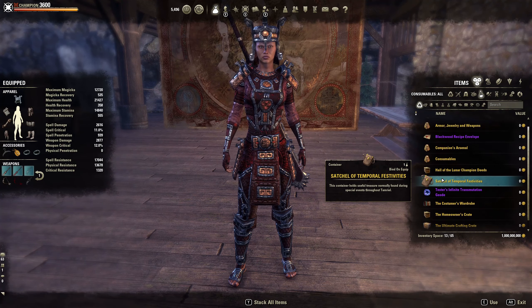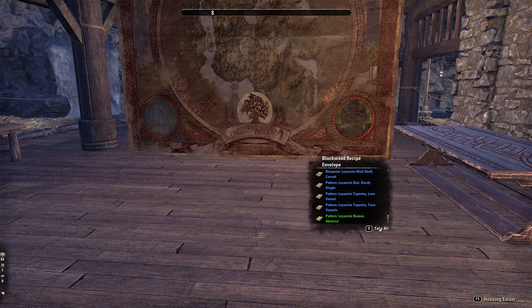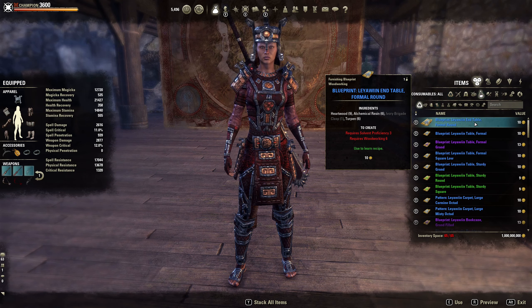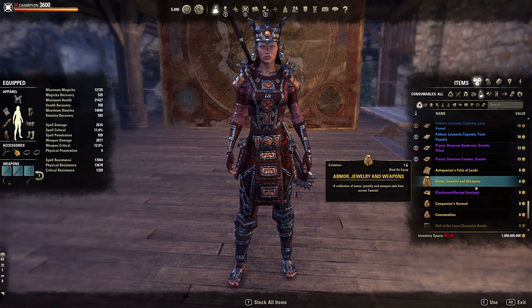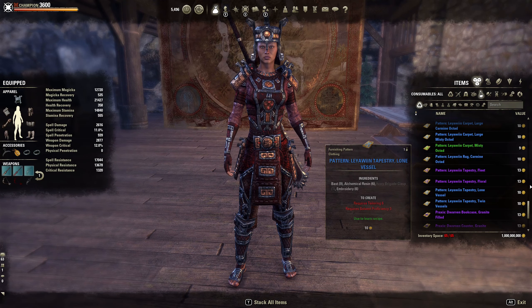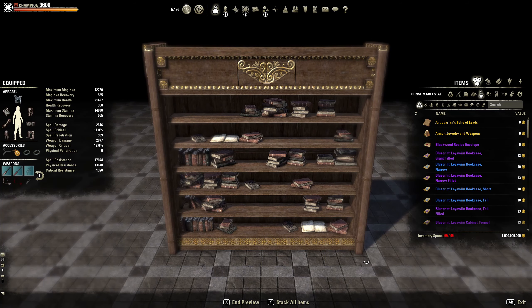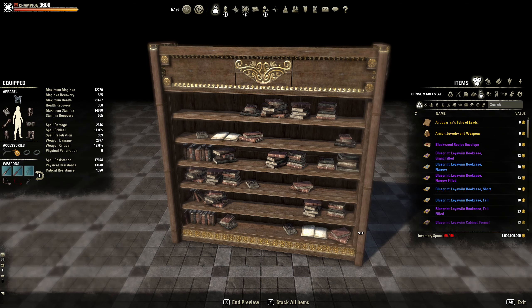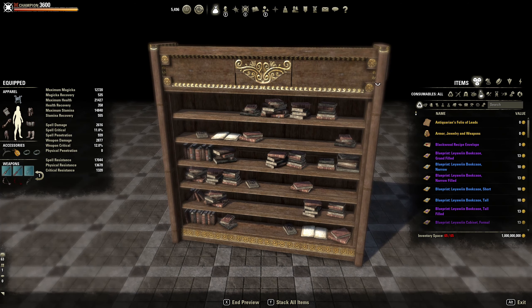Let's take a look at the new furniture items. I've got the Blackwood recipe envelope — it shows all of those, so I'll take them all. Hopefully I can preview — yes, I will be able to. My inventory slots are maxed so I'm not sure I've opened the whole envelope. There are a few missing so I'm going to have to look at these individually. We got the Laywin bookcase grand, and I do like the detail on this bookcase.